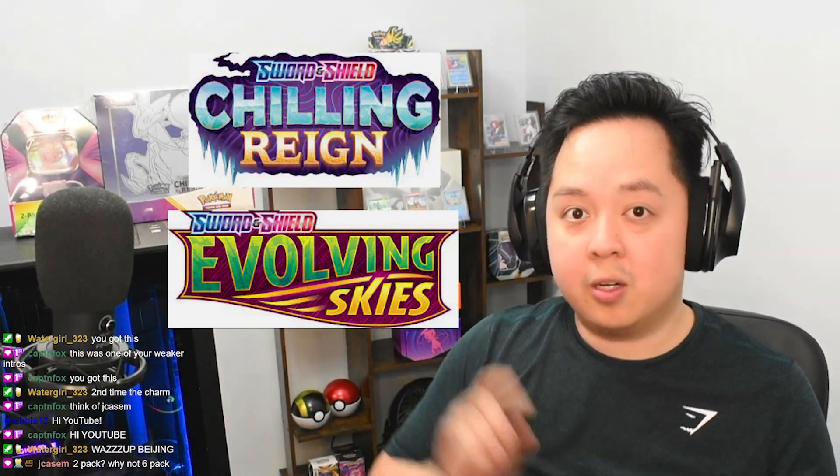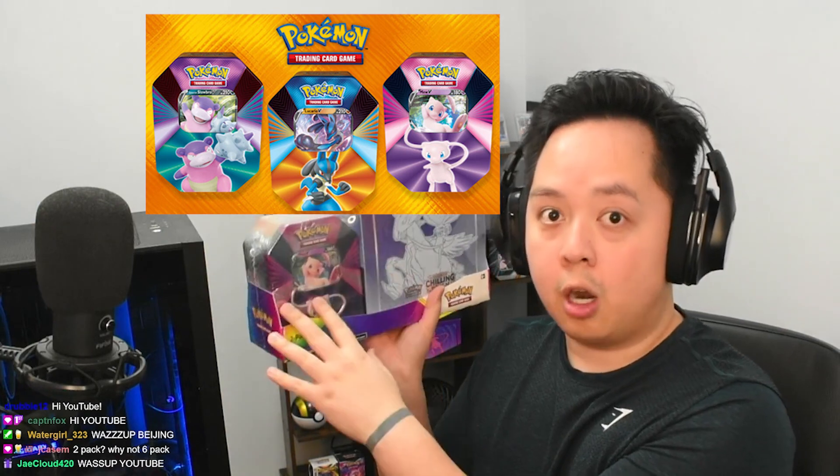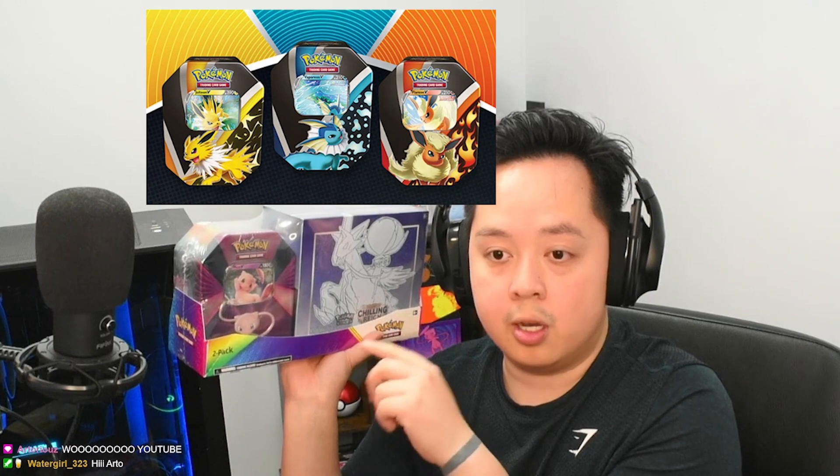The two-packs themselves can come in several different variations. For the ETB you can either get Chilling Reign or Revolving Skies. For the window tin, these can come in six different options. You can get them in this set with the Mew — it can either have a Mew promo, a Lucario promo, or a Galarian Slowbro promo. There's also a set with the Kanto Evolutions: Flareon, Jolteon, and Vaporeon.